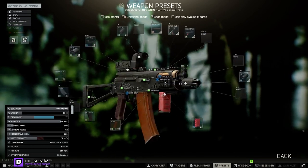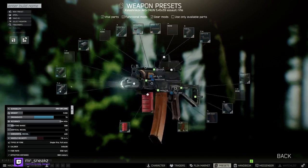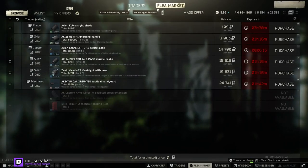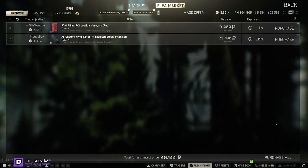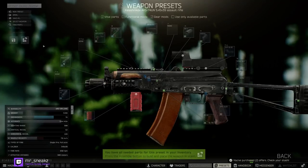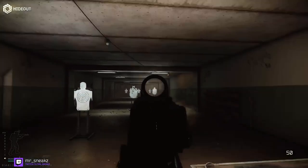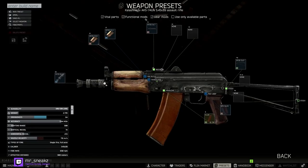Most parts for this more expensive build are available from level 3 traders, with a couple of items available from the flea market. The reason I suggest this red grip is that it's the best in slot underneath the SE5 grip, which is obnoxiously expensive. You get plus six ergo and a minus two percent reduction on vertical recoil, and it sits around 20,000 rubles on the flea for something with those good stats.